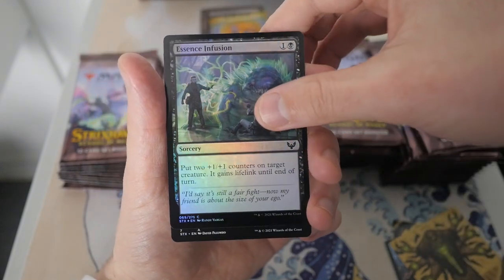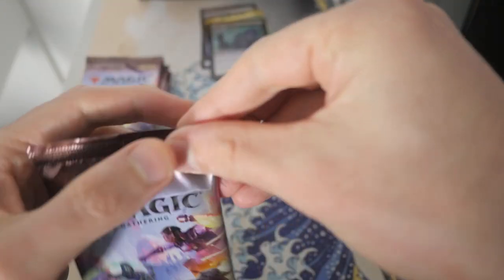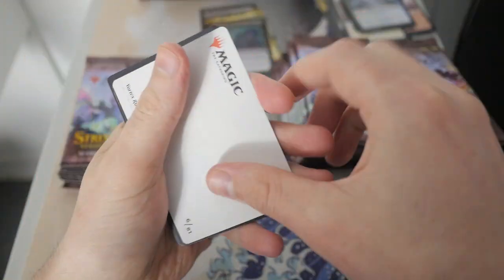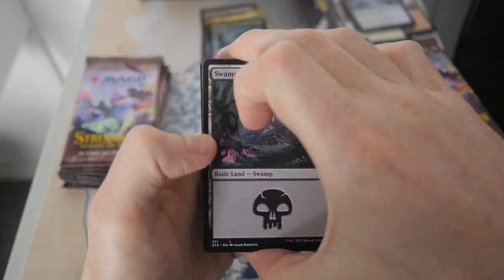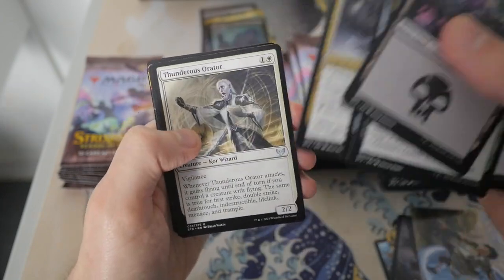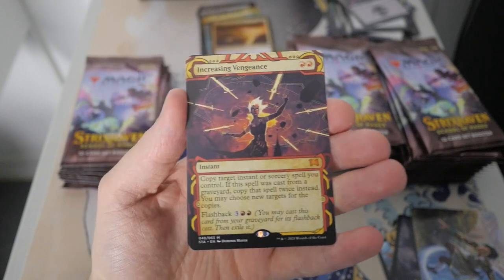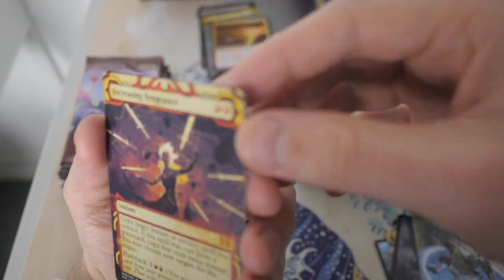And we have an Essence Infusion. Let me know in the comments if I'm totally lost. Let's crack open this next pack. We do have a Vortex Runner as our art card — no signature on that one. We have a Swamp. Radiant Scroll Wielder, and then we have — ooh — Increasing Vengeance. A Mythic Mystic Archive card. Not bad at all.